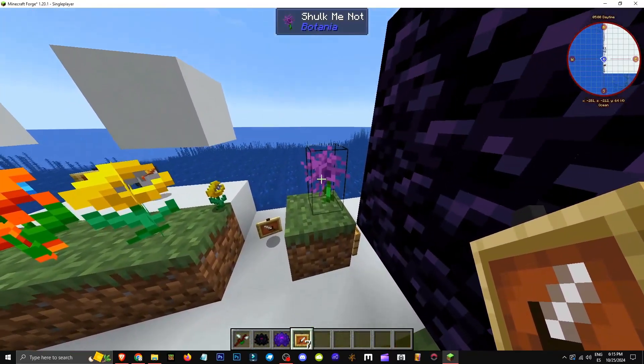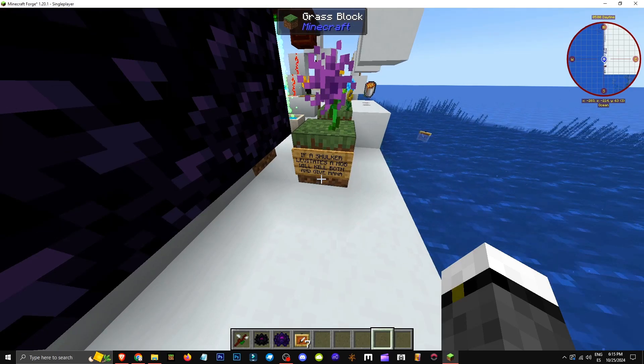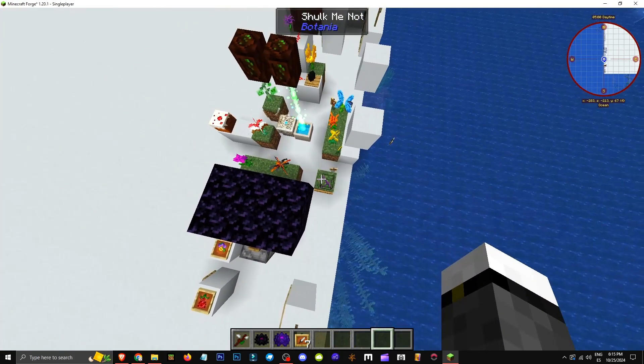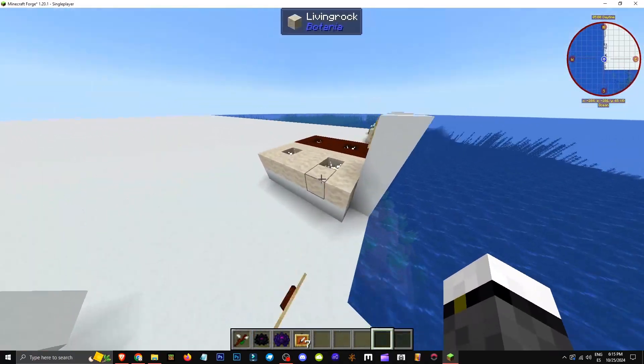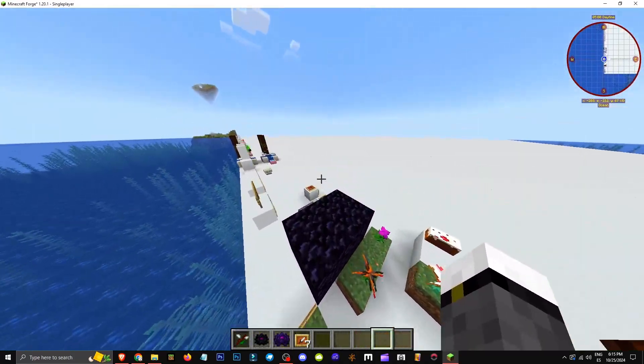How the Shulk-Me-Not flower works is interesting. It's like a chilli flower that, if a shulker naturally levitates a mob, it'll kill the floating one. The levitating mob will give us lots of mana when killed. That's what this flower does. Sure, the chances of this happening are super low, I know, but that's how it's designed in the mod.